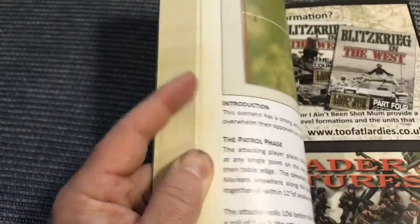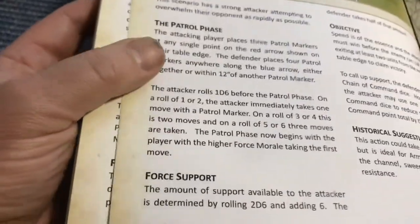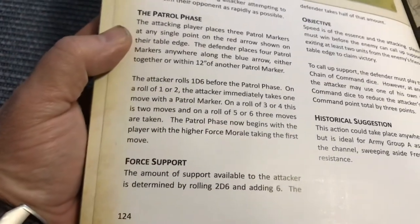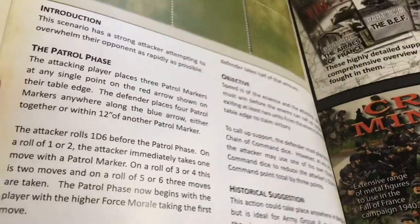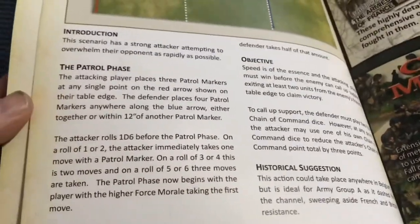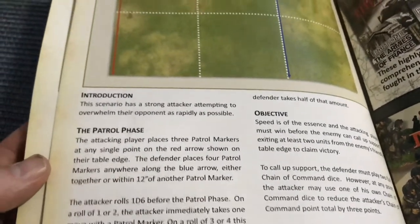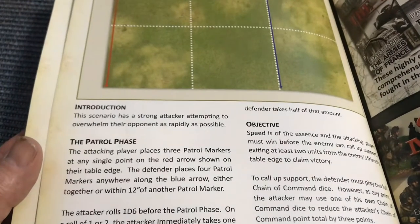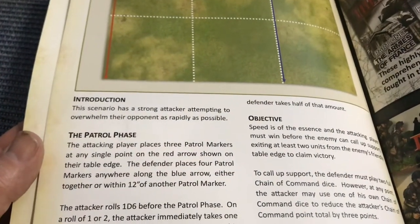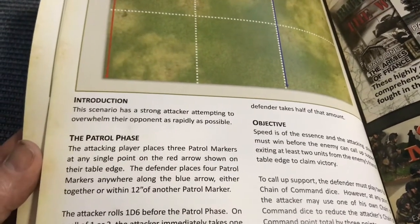We rolled for our force morale and we both ended up with a force morale of eight — we both rolled a two. Then I rolled for my patrol phase and got a six, so I got three free moves. Prior to that we rolled for our force support, and I accumulated a grand total of 15 support points. Steve got half of that — seven — plus two points for the difference in our platoon ratings.